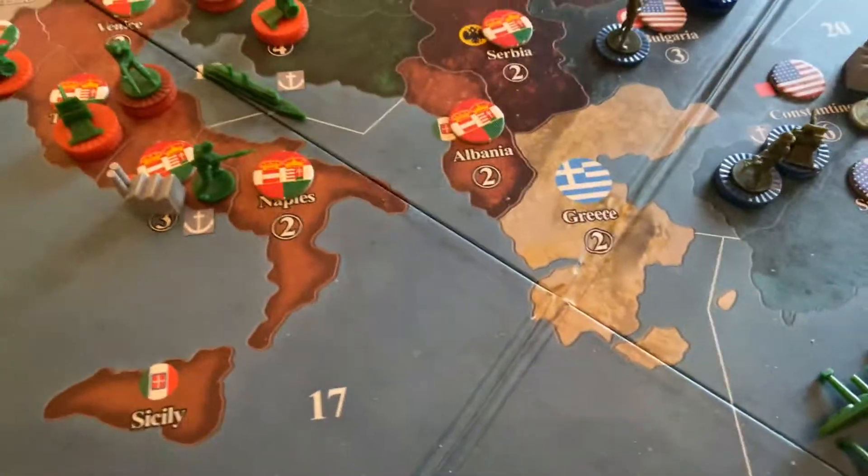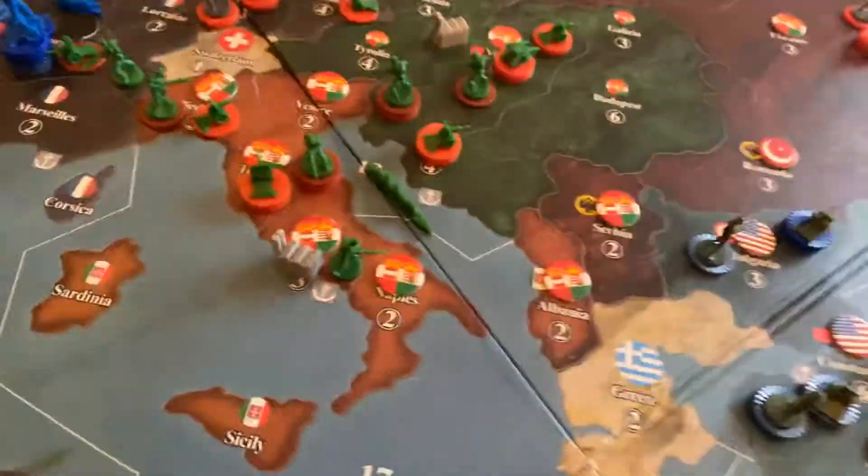The problem now is that for Austria to get down to Constantinople it's four moves, and for Britain it's also four moves. So the distances involved make reinforcing Constantinople a very slow prospect for either side.